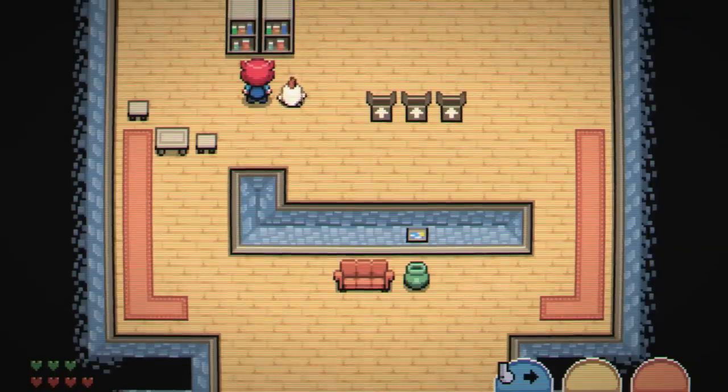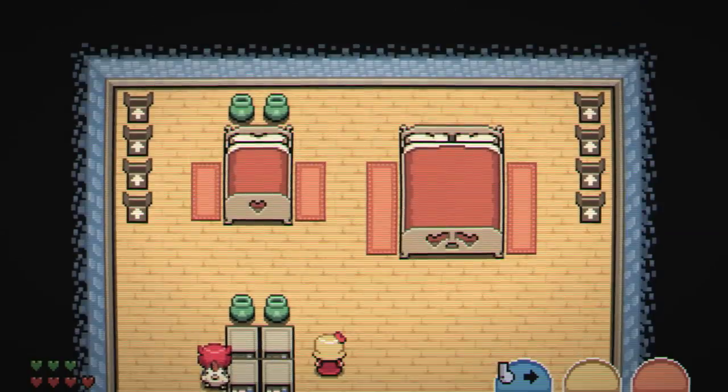You see a couple of talking bears, they have a house, they've obviously taken on some kind of financial responsibility — they have a mortgage. You want to see for yourself, so you go check out their house and sleep in their bed. Happens to the best of us.